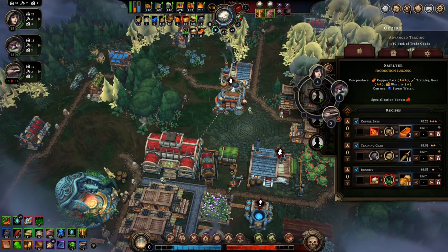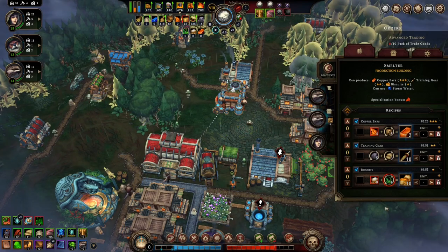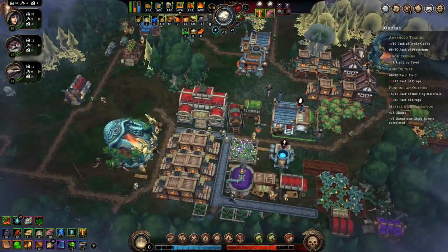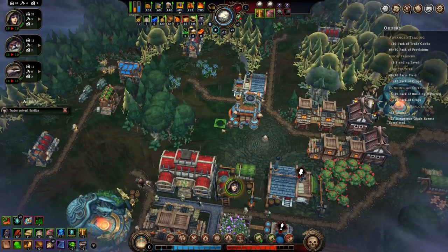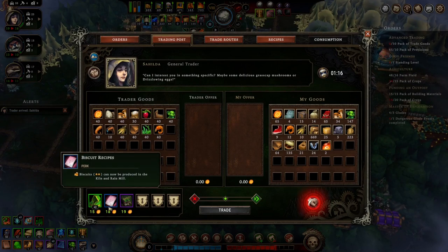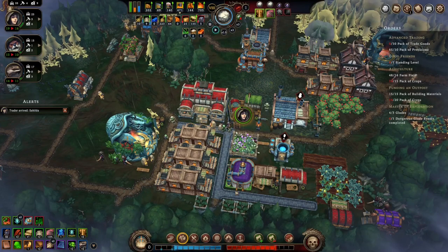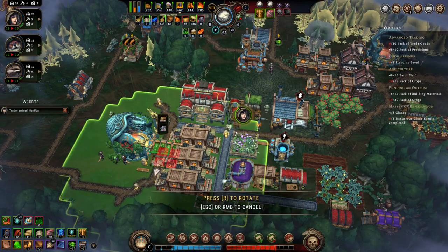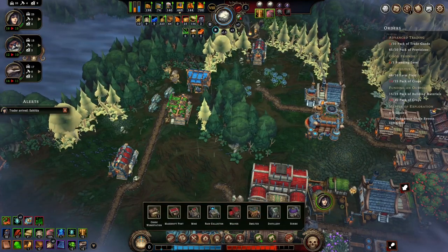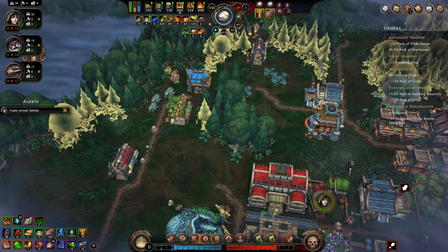Let's get some people working here. We need trade goods — gotta figure that out eventually. Do we have incense to sell? We don't. We need a big foragers camp — we already have one of those, right? Well that didn't help. I thought I was doing something but I wasn't.